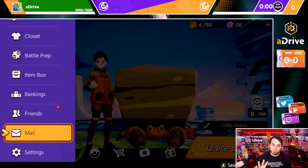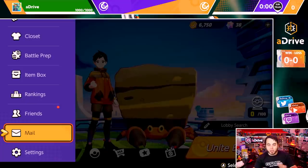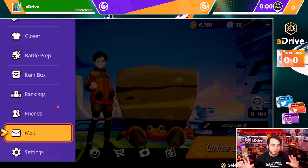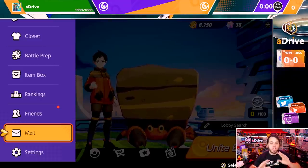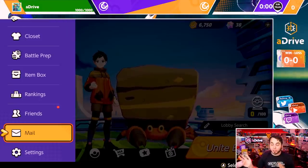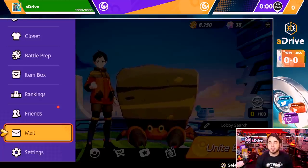Maybe they turned it off because there were some bugs. But between mail and settings, there was an option to spectate your friend. My man AustinJohnPlays was playing a game, I hopped in, I did Spectator Mode with him, and I did an eSports style commentary for it. I kind of showed off how Spectator Mode works. It's honestly really, really sick. They dropped Spectator Mode — even though it's gone now, I'm very confused why — they have Spectator Mode in this game.